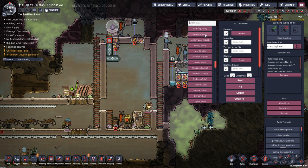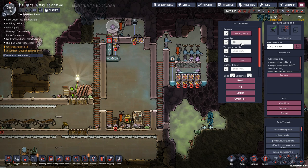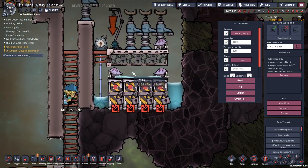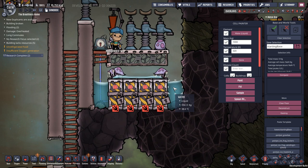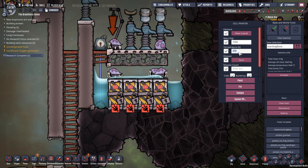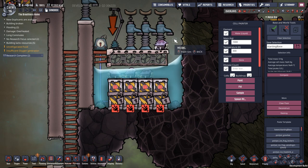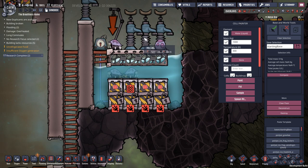We're literally sitting around waiting for an egg to hatch. Let's just set up water — liquid mass of 1,000 kilograms at 300 Kelvin. Paint. It will take a long time to fill this up, but as you can see, my hatches are starting to drown.